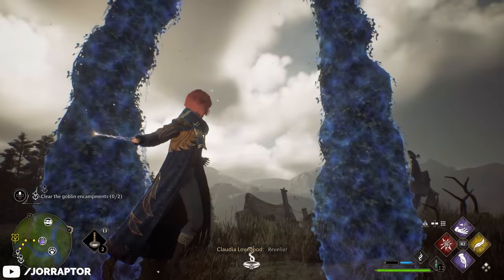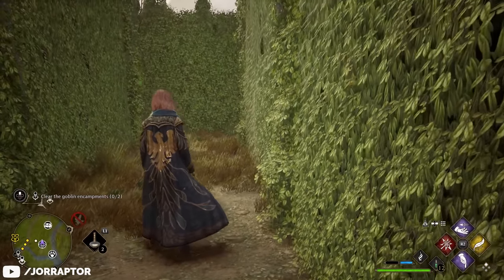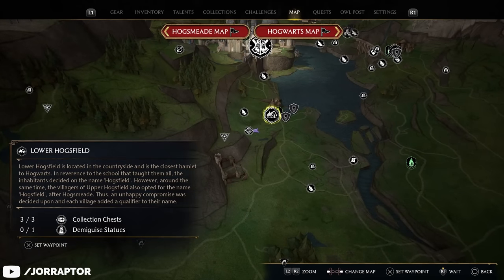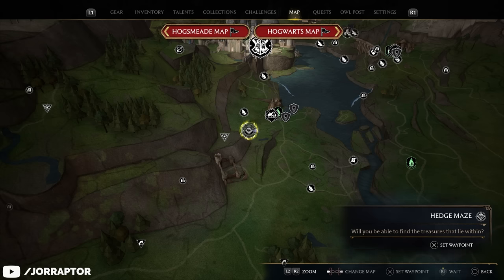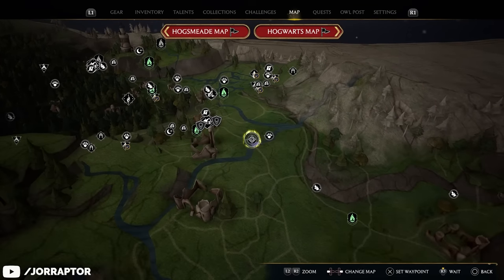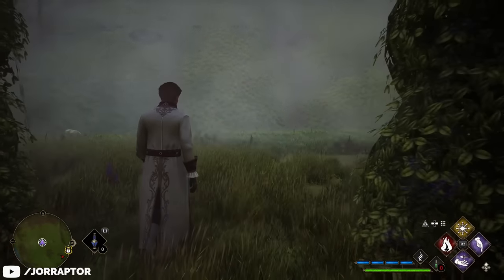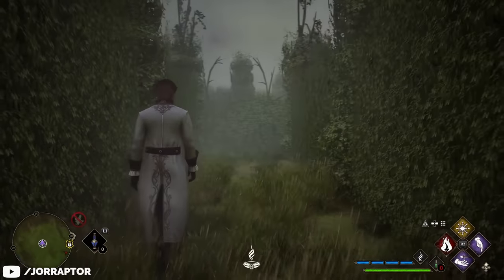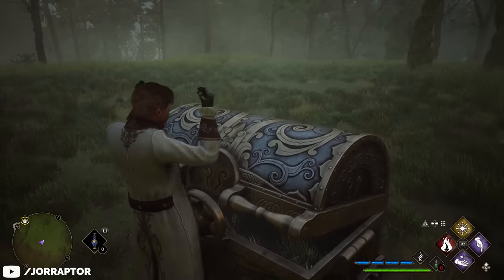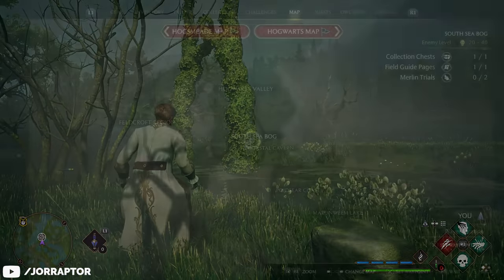One activity you might not know about, because the game doesn't really tell you, are the hedge mazes hidden throughout the open world. One is located very close to Hogwarts itself, a little bit to the southwest of Lower Hogsfield, and another can be found in Hogsmeade Valley slightly to the east of Upper Hogsfield. They're a nice way to quickly grab some new gear — just look for an arch out in the world and walk through it to make a magical maze appear. They are not that hard, very quick to complete, and you are always rewarded with a guaranteed legendary item. They can be a bit tricky to find though, as they only show up on your map when you are relatively close.